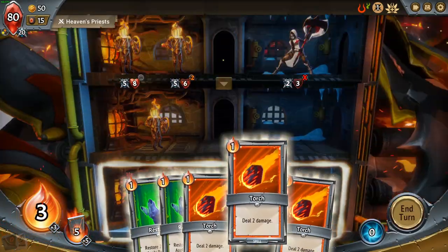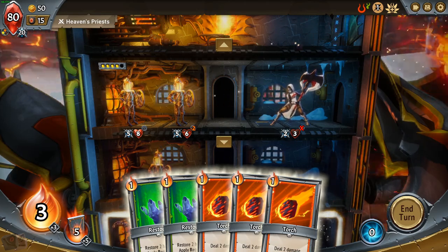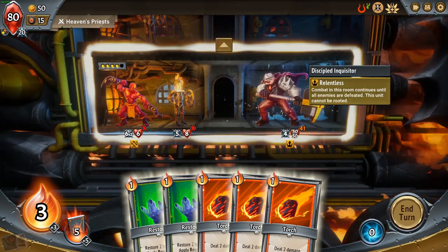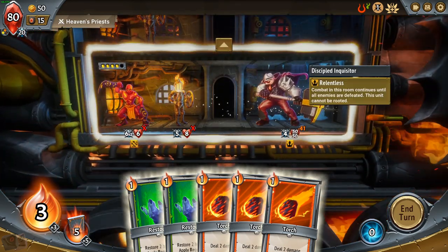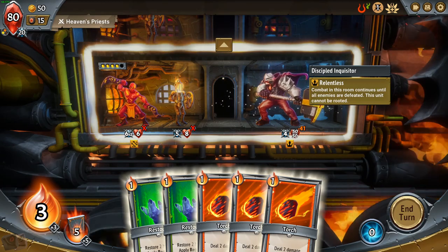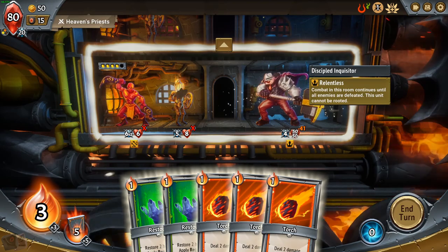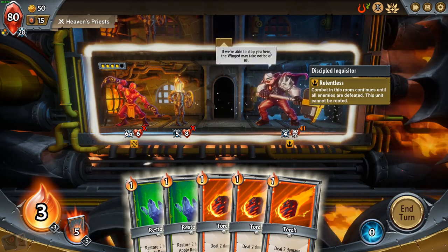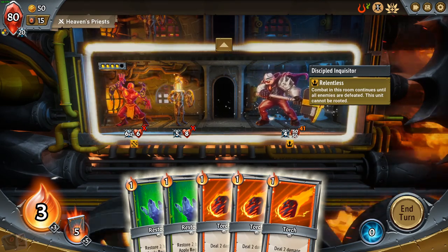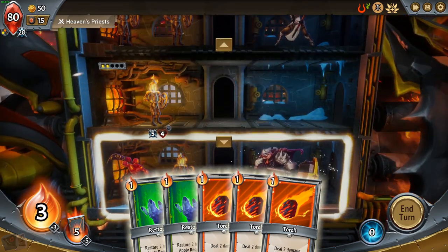So this is the boss. When bosses reach the final wave, they get what's called Relentless — basically they just keep attacking, and your champions and minions will keep fighting back and forth to finish combat. If the boss wins, they freeze this floor, go up to the second floor, and you have to repeat it.